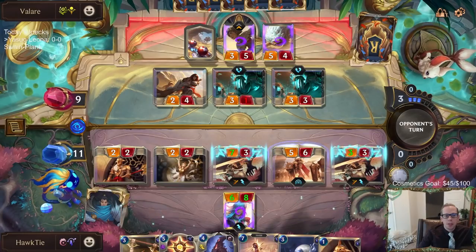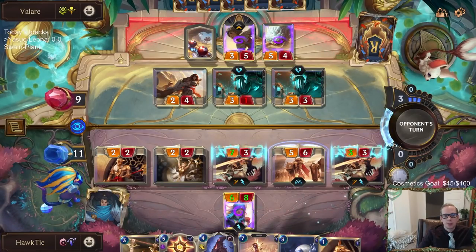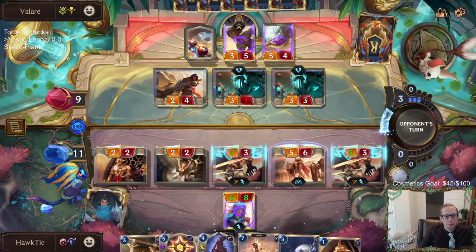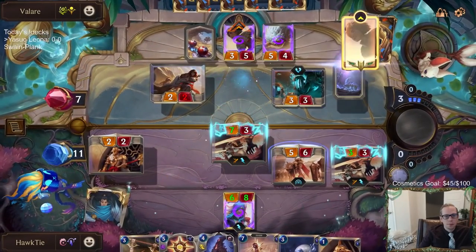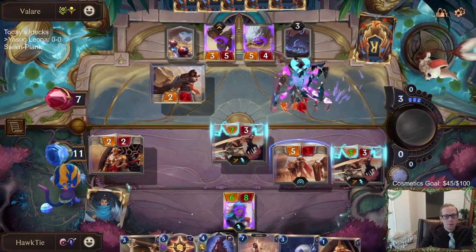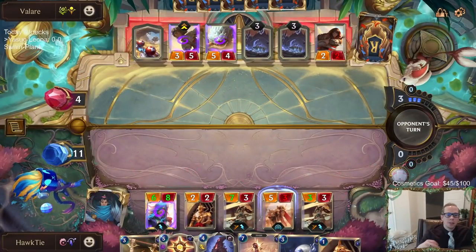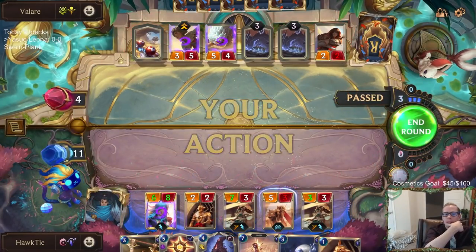Fine with those blocks that kill my Solari Priestess, and hopefully they can't kill my Robin. They're down to four. This is going to be a close game — I can see this going either way.